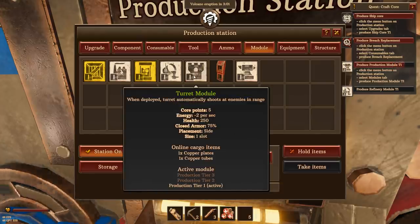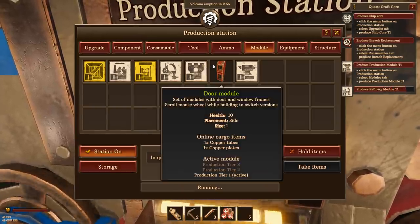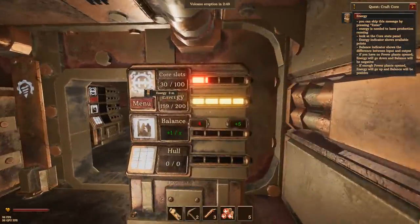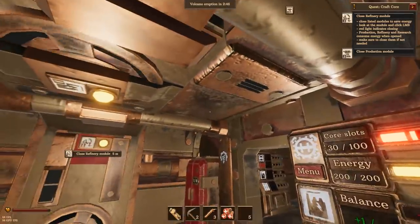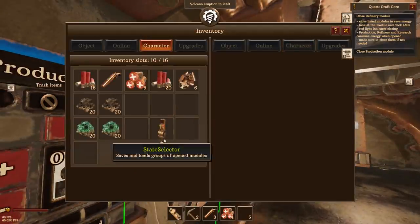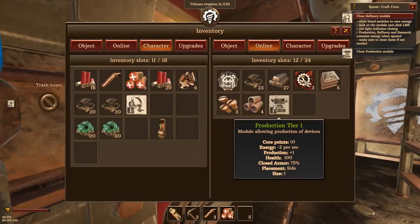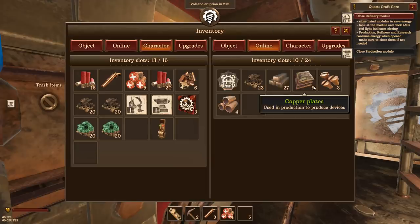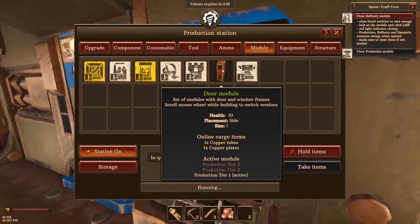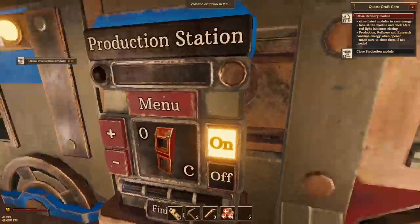The ship needs energy - it's using coal to power the thing. The game tells me to shut things down so I stop wasting energy. Do I have all the things I need? I got my refinery module, my production one, my breach replacements. I don't have my door yet - let's go make a door real quick. Make that door. So that's going to be in the storage spot, I'll take that with me. I will take my ship core as well and some copper ingots. I only carry ten at a time. Shut down the production module - there it is. No more producing.